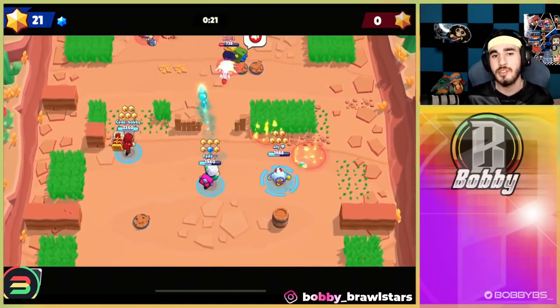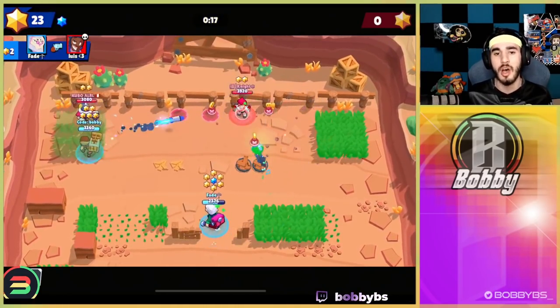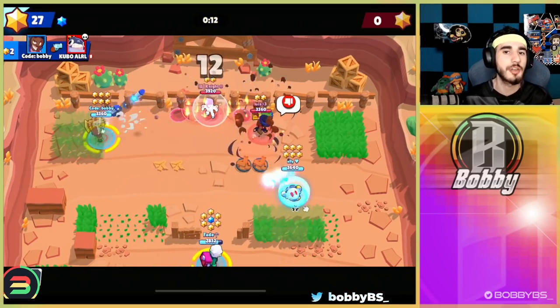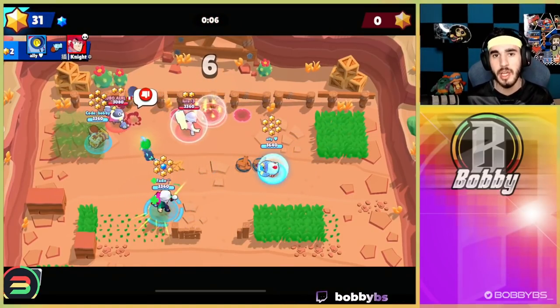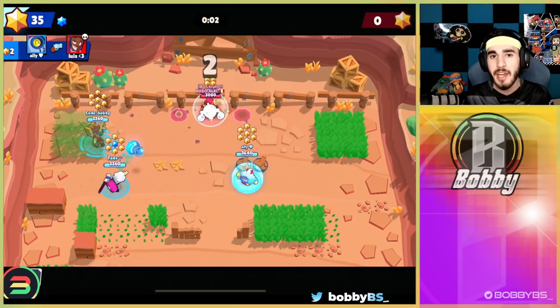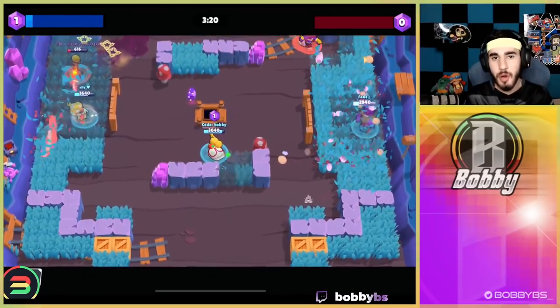Another tip is using your super not only to kill people but also to break walls. Obviously, the more open the map the better. With Brock you want to just be breaking the walls — that big rocket plus the auto-aim two-tap is the most important thing. Just play on maps where you're expecting to face a lot of weak brawlers, do that, and you guys should be golden with Brock.